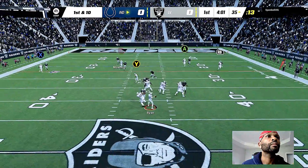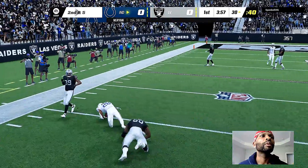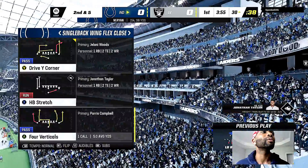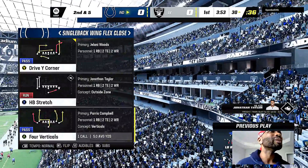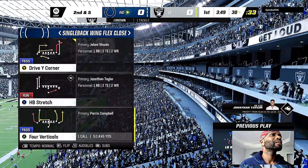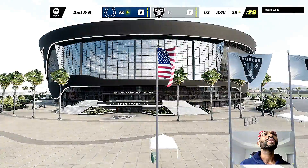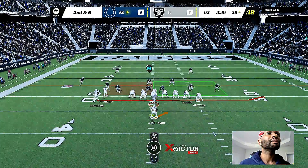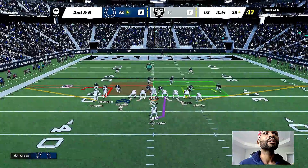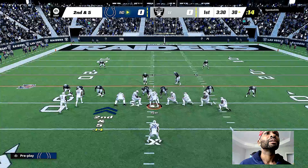Here's Ryan to throw — this will be swung out right for Taylor, and this will be a gain of five as he gets it to the 30. I like it, get everyone involved in the passing game. You've created those great mismatches throwing it to your guys out of the backfield. On the first drive, that can also help establish some rhythm — it gets everyone involved, they feel like they're part of it. It really gets them amped up as they go forward.